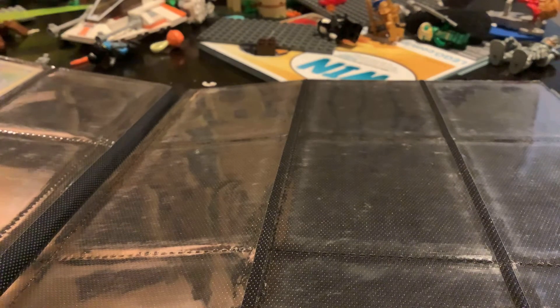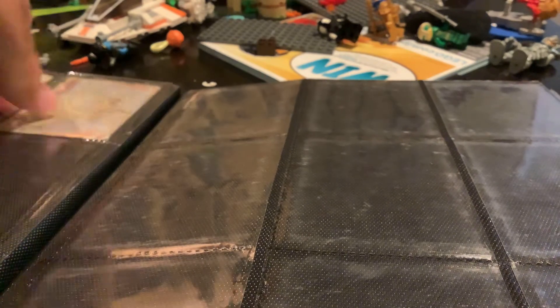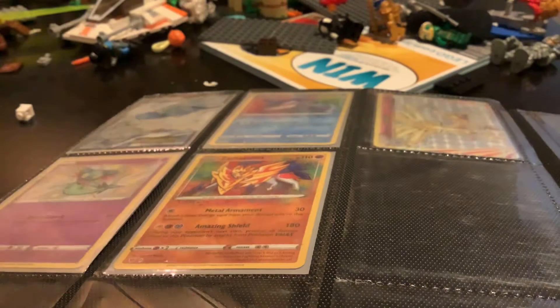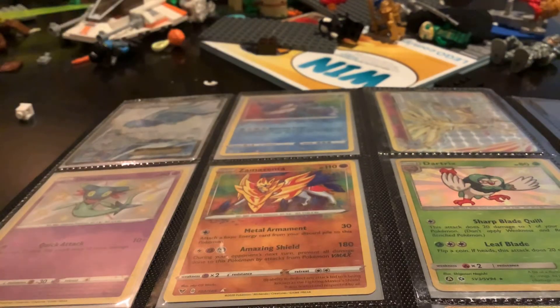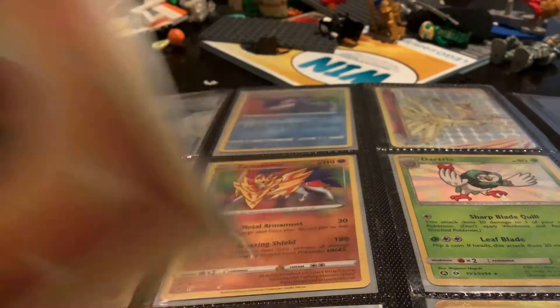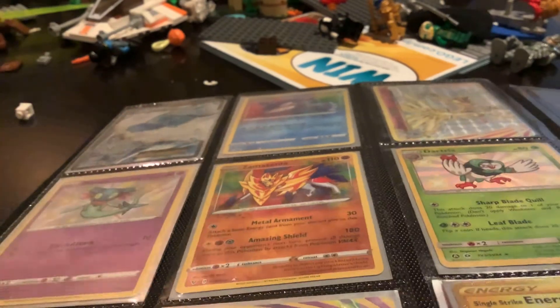So now let's do this — shiny Dripie, shiny dark tricks. I think this is like one of my all-time favorite cards. Zacian, Nidoking Break, and then we have this single strike, and then we got this. Let's put that behind there — that's it really.